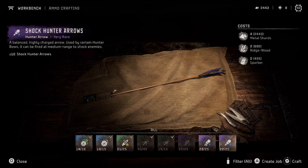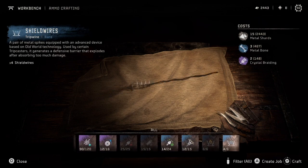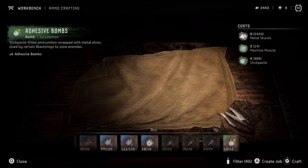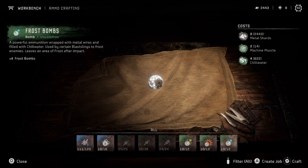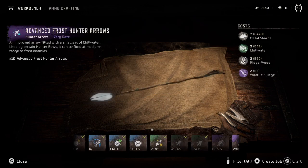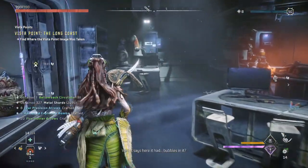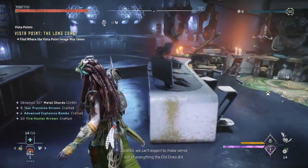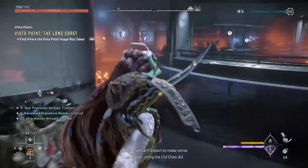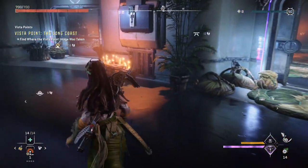I'll need bombs for claw striders. I haven't tried glue bombs yet - don't know if that would help. I need some more blast paste. Do I have a stash here? That stash doesn't do me any good - I'm looking for my other stash.